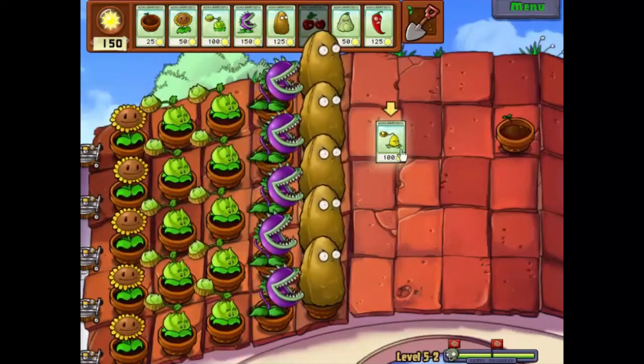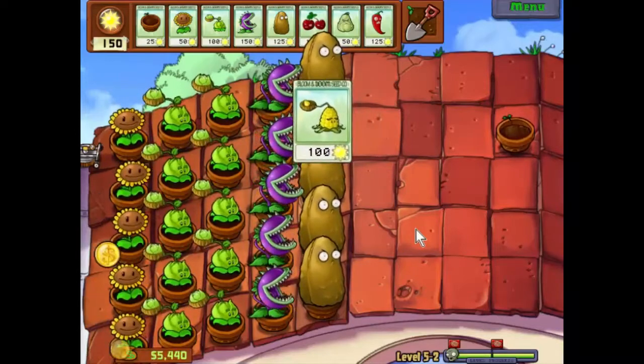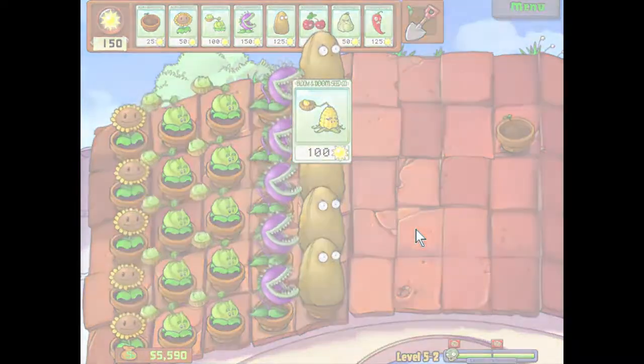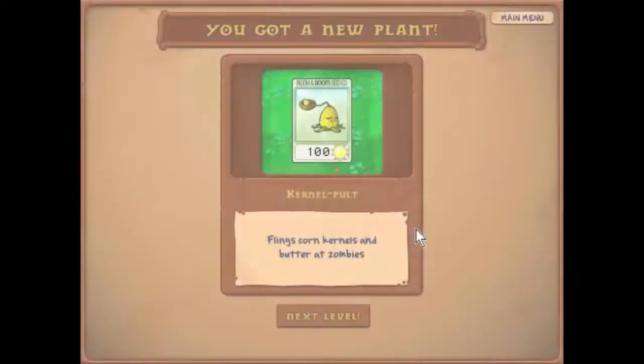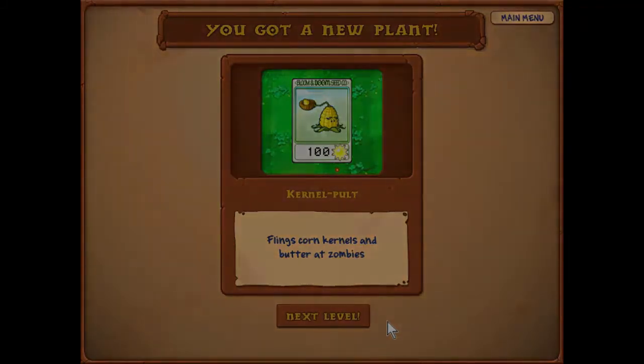But we're done. Let's see what we've got. Kernel Palt - flings corn kernels and butter at zombies. Just what we need - greasy zombies! We'll use that one next level. So until then, I've been Simon Parsons. This has been Plants vs. Zombies. Thank you, thank you and goodnight.